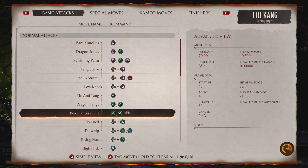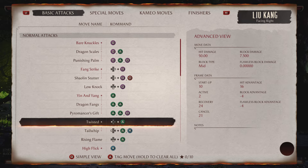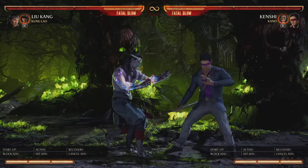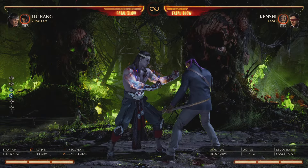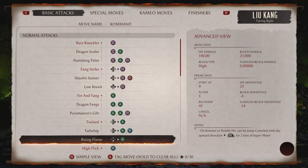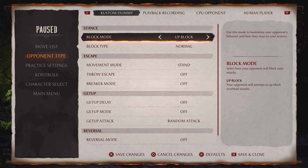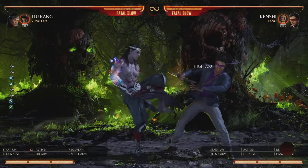He's plus three on that string, really good frames. Then he's got his advancing mid — back-two — it's a 10-frame starter, really quick, minus four on block, and the full string back-two-three launches. Keep in mind the second hit is a high, so if the opponent ducks it they can get a full combo punish on you. But it's safe on block if they just block it. He also has stand-two-three-two — this is plus on block with an overhead finisher.